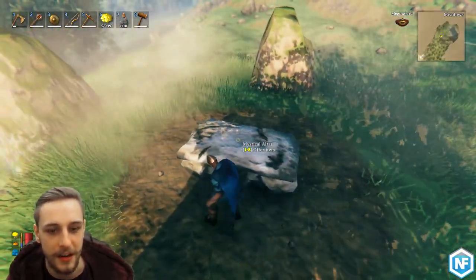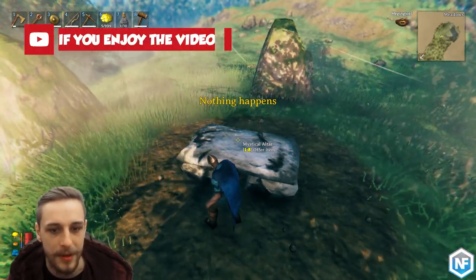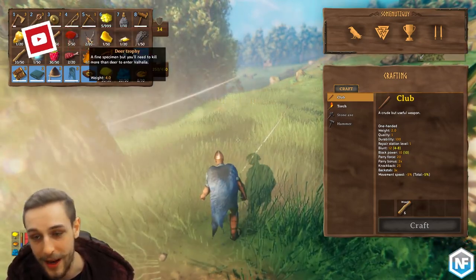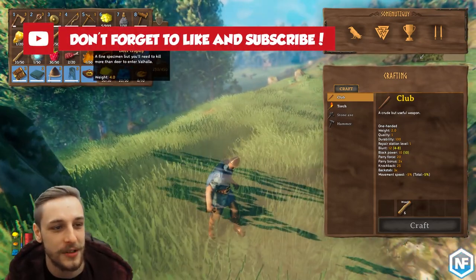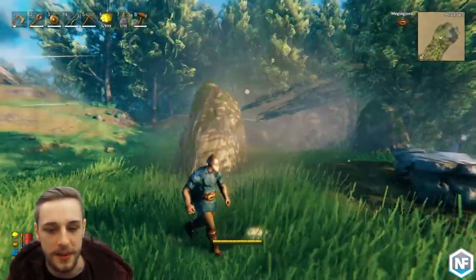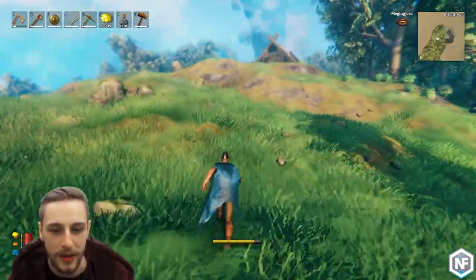And if we click on the altar here, we can try and offer an item — doesn't really matter what it is, nothing happens. Now I had a bit of a guess; I actually guessed it straight away and took my own horn. But the deer trophy is what you need. The deer trophy is what you need to sacrifice at this altar to summon the boss. Before I do that, I'm going to show you a way that we can do it quite easily.